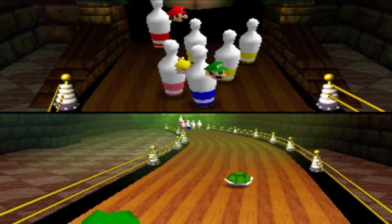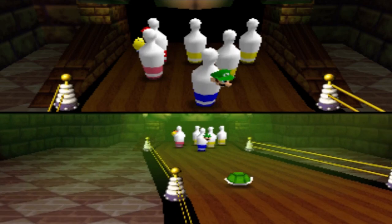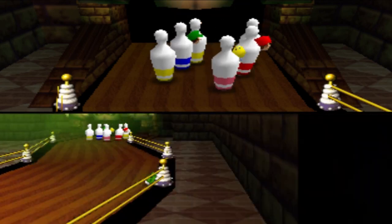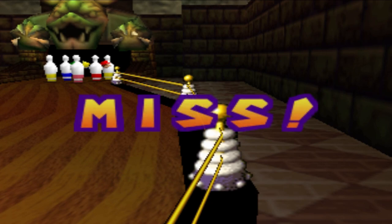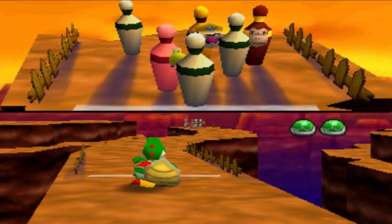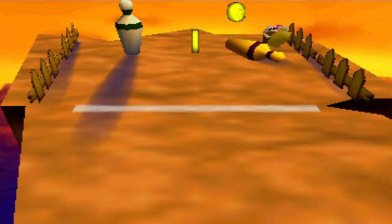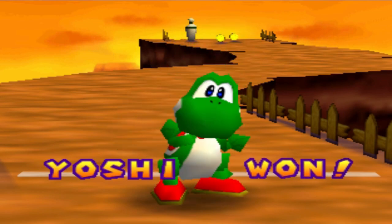Bowl Over is a one-versus-three minigame where one player tries to bowl over the team of three players with a shell. The single player can control the shell to move left and right, but if it hits the side walls, the minigame ends. The single player receives three coins per player pin and one coin per normal pin knocked over, while the team of three can jump around to avoid the shell. In Mario Party 2, there are three different lane variations, and the single player is now given two shells. If the single player bowls over all team players, they win; otherwise, the team of three wins.